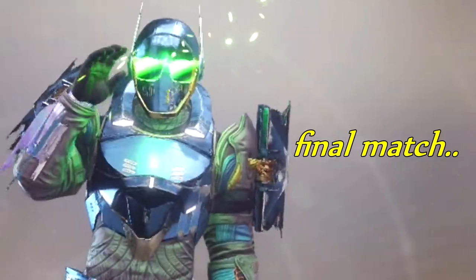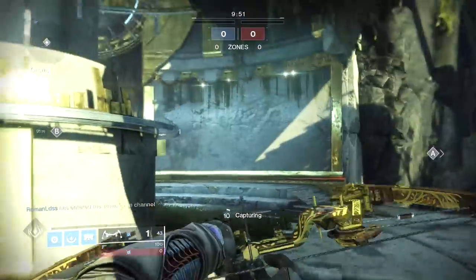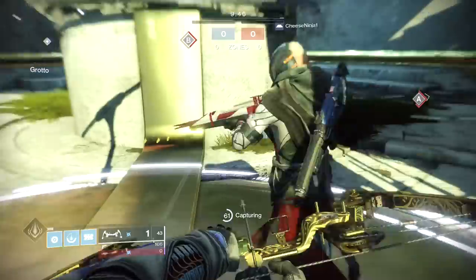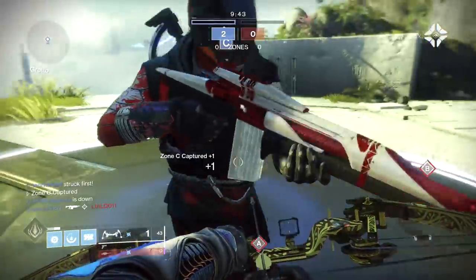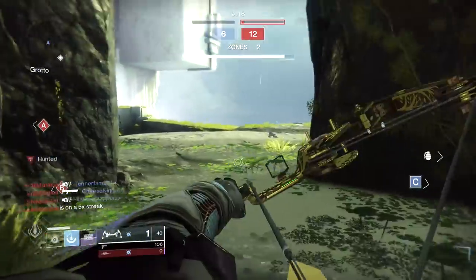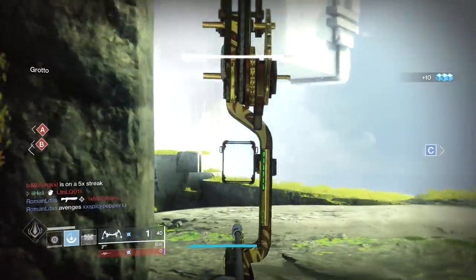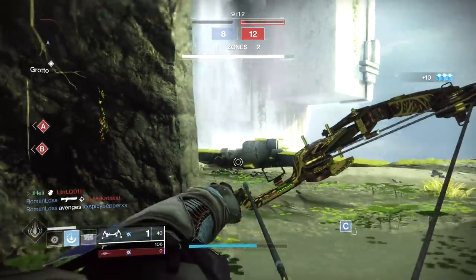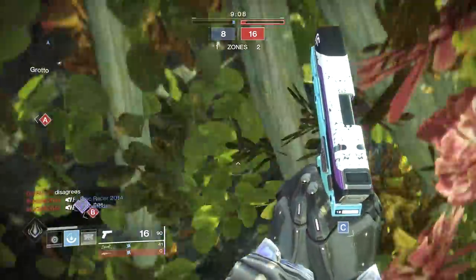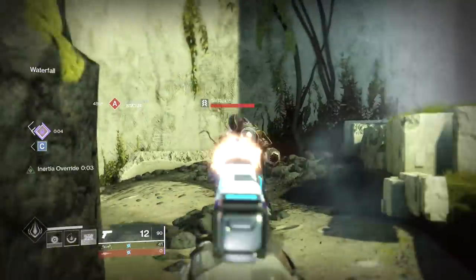I always make the same mistake with this map and run straight to B, but this time things are going to be different. This time I'm going to sit on the C flag, play it very patiently. What weapon have you got? Is that the Last Petition? No, it's the Ghost Primus. You got a grenade? Yeah, I've got a shield. You know what I could do is just do this, do that, and just do all of it there and then.